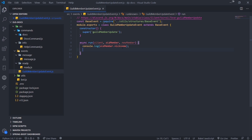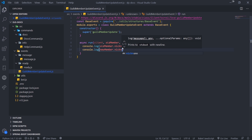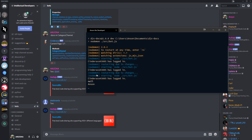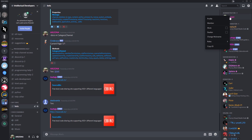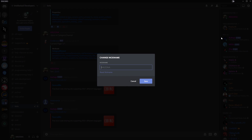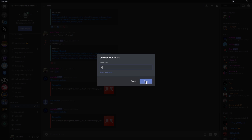Let me run my bot. This event is triggered whenever something is updated on the guild member. For example, if we change our nickname — let me do that real quick. The bot's logged in, so let me change my nickname to something like 'Anson.' You'll see it logs null for old member nickname and 'Anson' for new member. The reason it was null before is because we didn't have a nickname. If I change it again, it goes from Anson to null, and then to A, then from A to B.